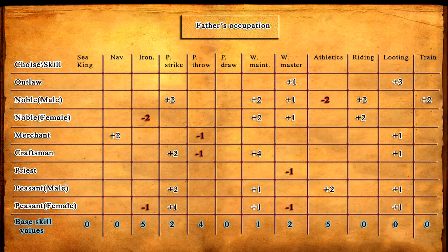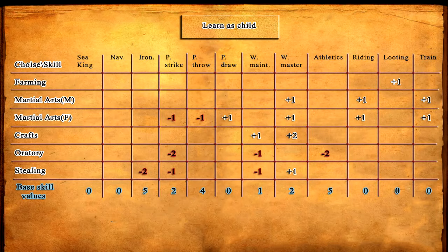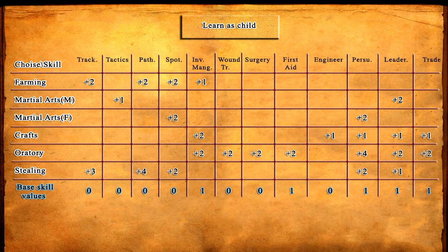The father's occupation and what the character learned as a kid will influence your starting skills. You can find the base value skills at the bottom highlighted in blue. I'm not going to go over all of them as there are 24 and it would take ages, but you can always pause the video and write them down. Certain skill choices will reduce your skill, but they will never go below zero.